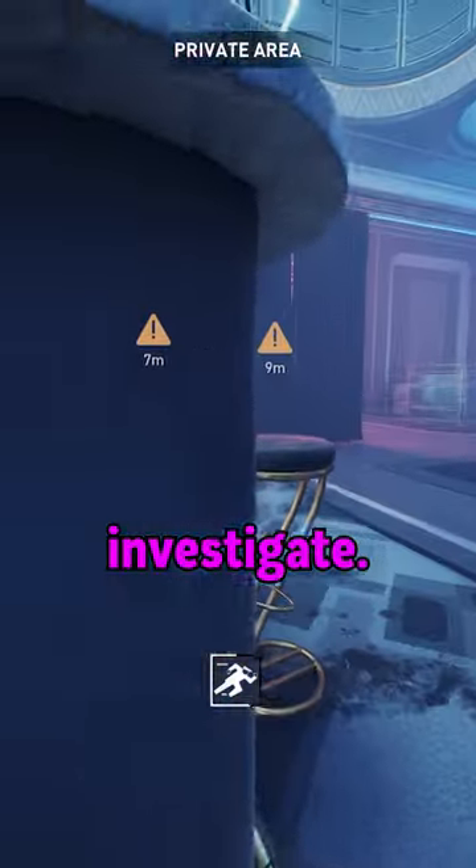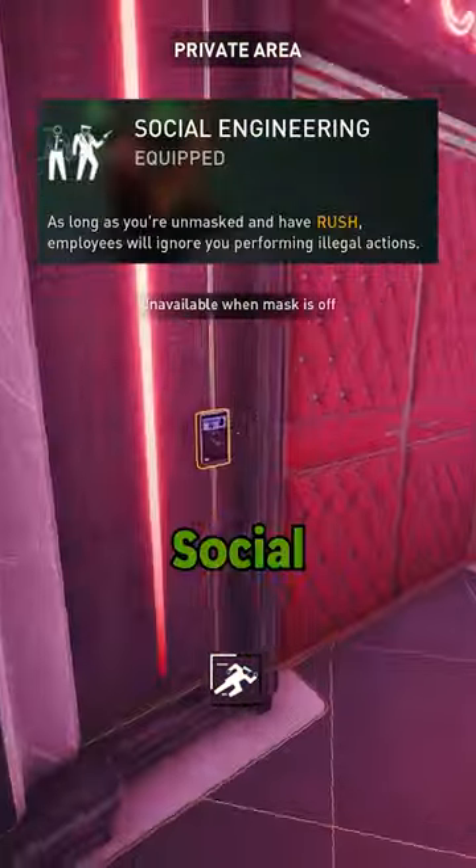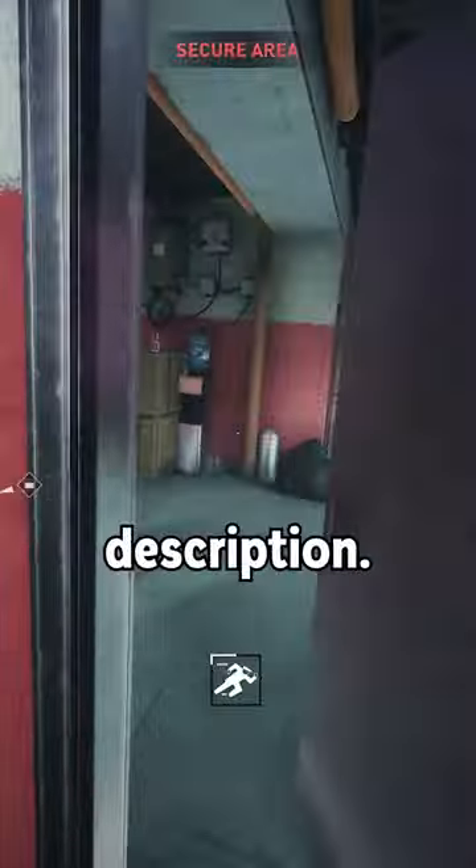The bouncers will come to investigate while you loop around the counter. Grab his keycard — make sure to grab social engineering — insert it and get inside. From there you can finish the heist easily without a mask. Full tutorial and full run in the description.